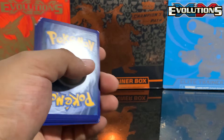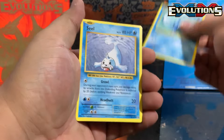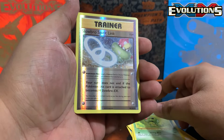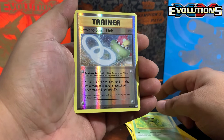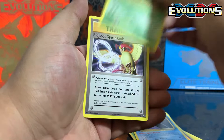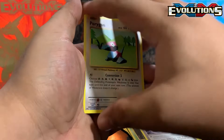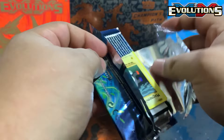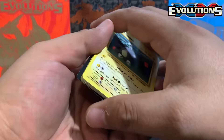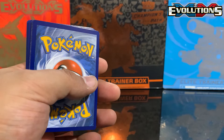Code card for you guys. Poliwag, Seel, Magikarp, Electric Energy, Caterpie, Slowbro Spirit Link reverse holo — very nice! And a Starmie non-holo. Come on baby — Metapod, Pidgeotto Spirit Link, Porygon. Remember guys, you have 36 packs of each we'll be opening — 36 Evolutions, 36 Champion's Path. Code card for you guys.